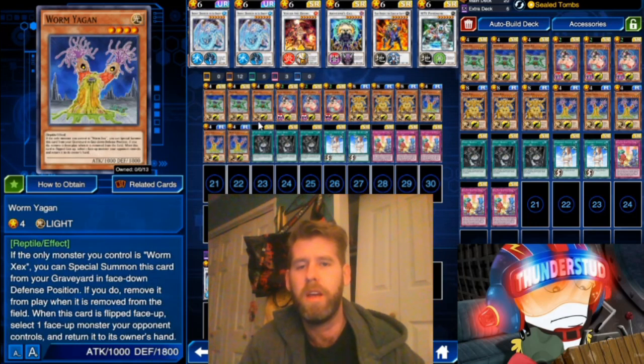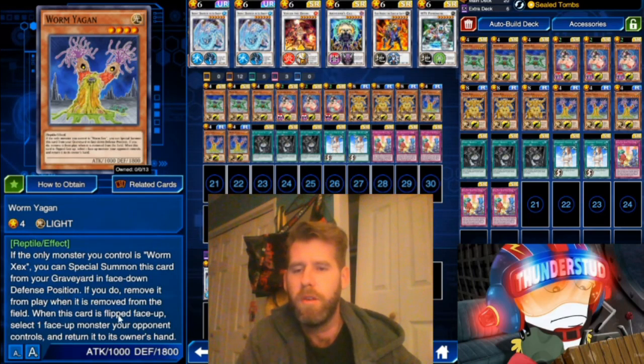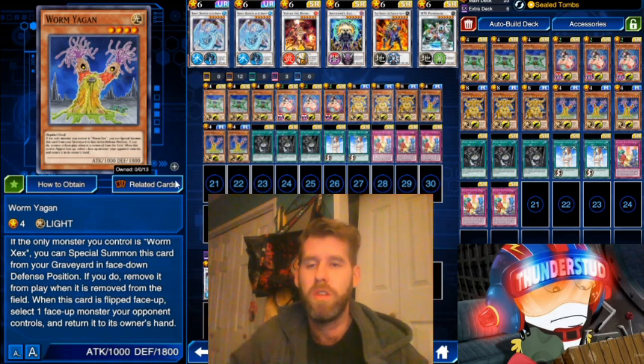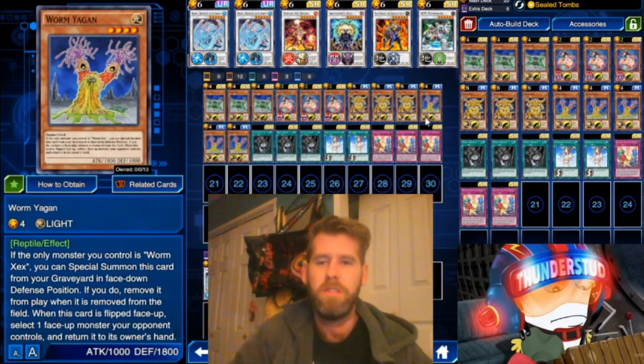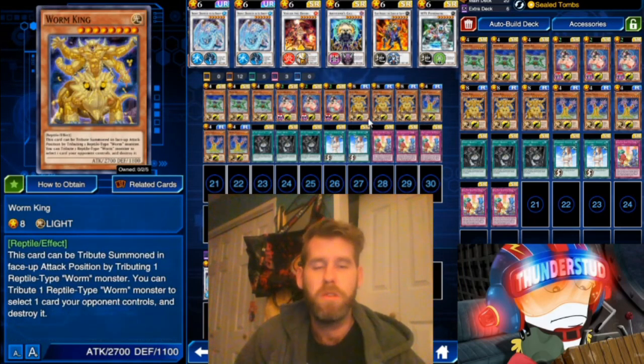The idea is: you normal summon Worm Zex, then get your Worm Yagen. If the only monster you control is Worm Zex, you can special summon Yagen from your graveyard in face-down defense position — but remove it from play when it leaves the field. When this card is flipped face-up, select one monster your opponent controls and return it to their hand. Nice combo: summon Zex, dump Yagen, Yagen special summons face-down — great flip effect.